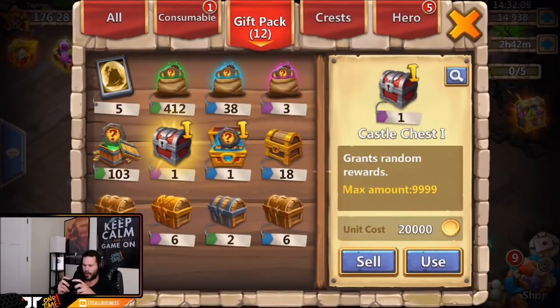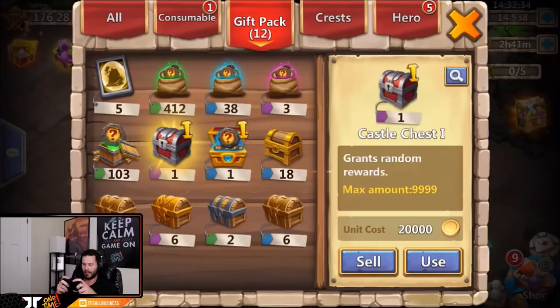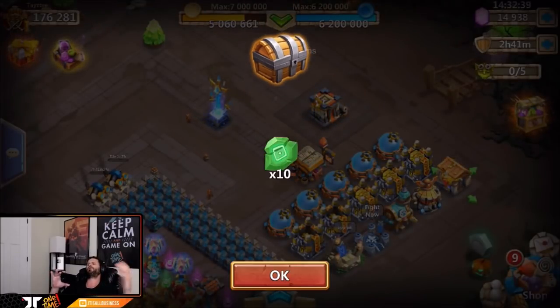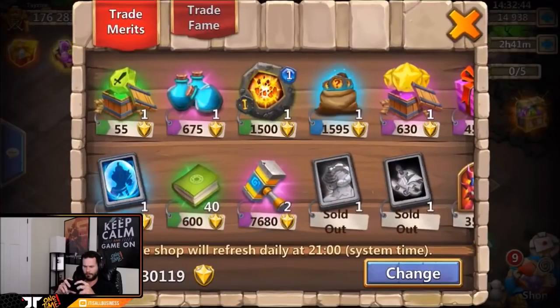Castle chest one - if we get a stone skin, all I need is one insignia run and we can get that to level six. Stone skin is the only level five crest set I have on the account. Really I want the prime hero card two. Hopefully it's prime hero card two... we got 3,000 fame. Not bad but it's not really that great.